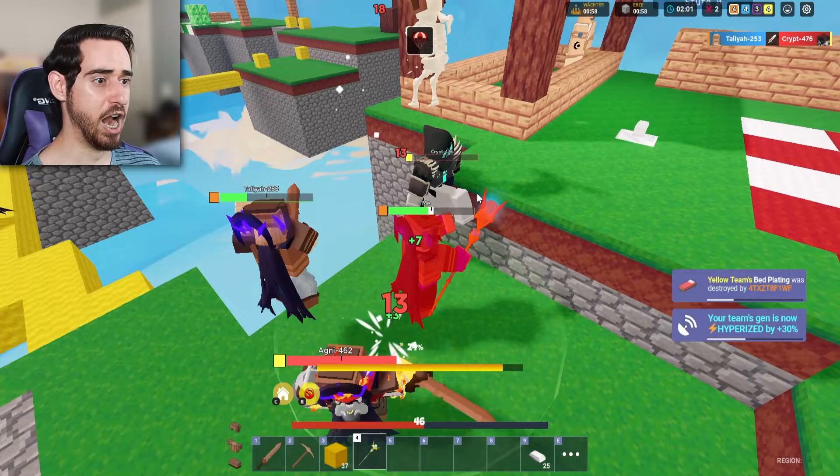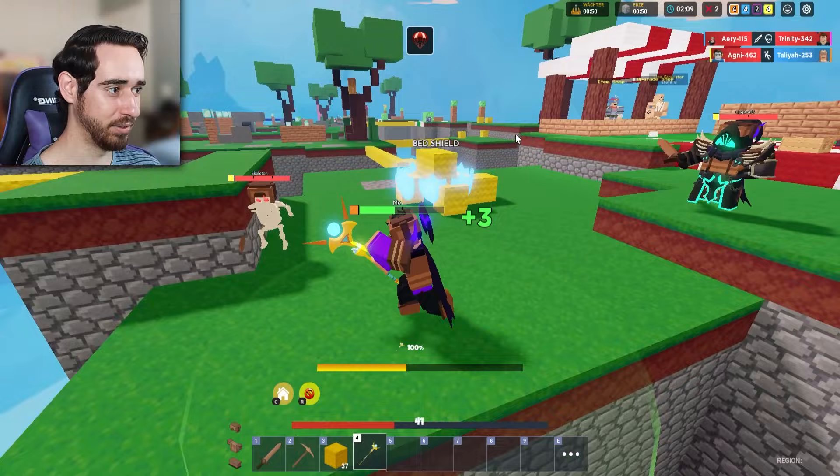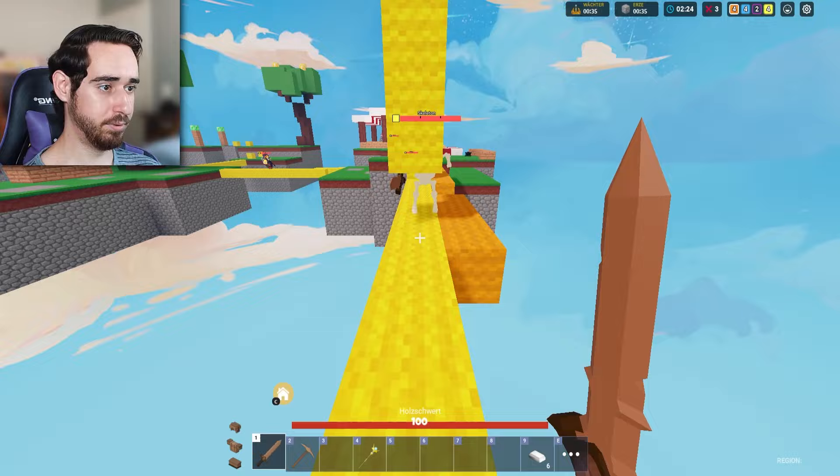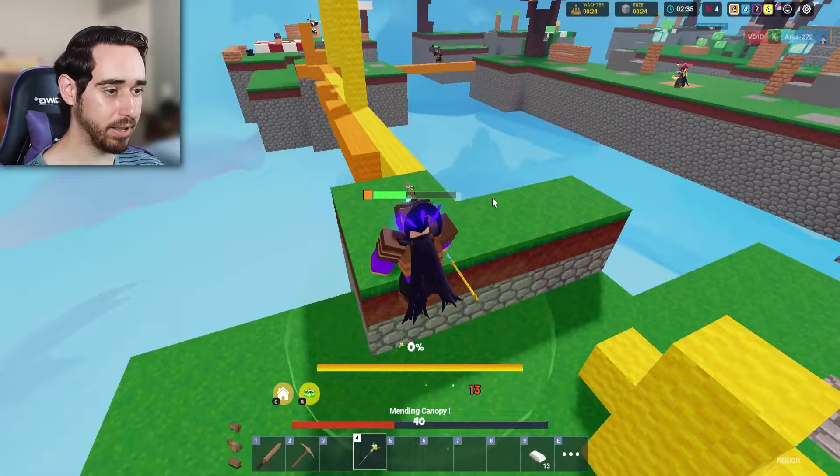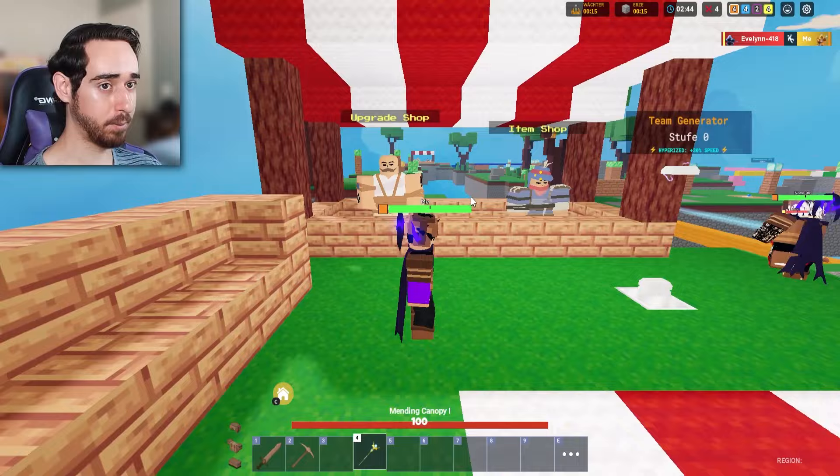Are these guys blind? Do they not see I'm on their team? I don't think these guys see that I'm on their team except for this guy that I just killed. The skeleton stabbed me. Alright, teammate broke the bed plating but we still have a great awakening so you can go away. Reset — I'm dead, I'm done, dilly done with that.